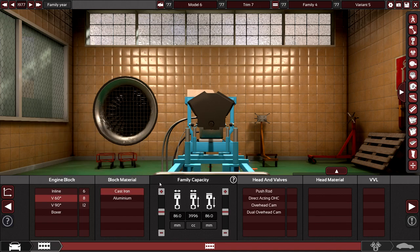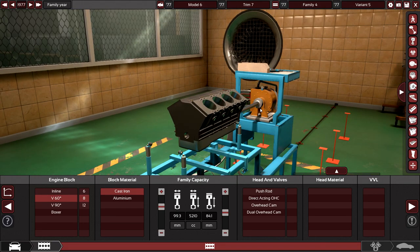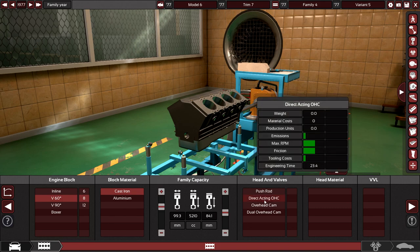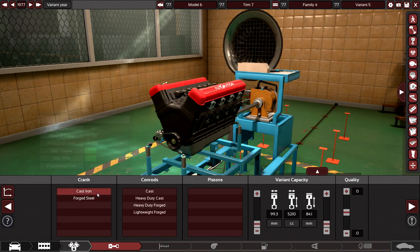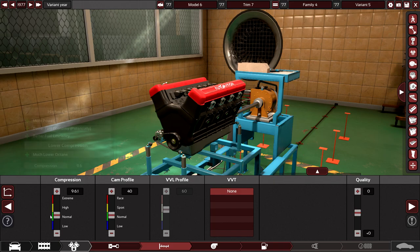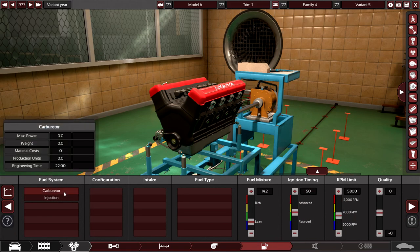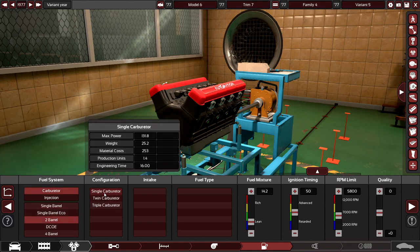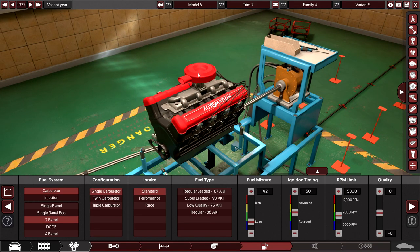Material is cast iron with bore and stroke — listed in inches so I'll convert those. Head and valves: it doesn't even list anything here. Let's try a direct acting overhead cam. I don't know if it's a single or a twin — let's do single. Yeah, I think it was a single based on the pictures I looked at. You can see it's a much longer carburetor rather than your old basic setup with the barrel at the end.